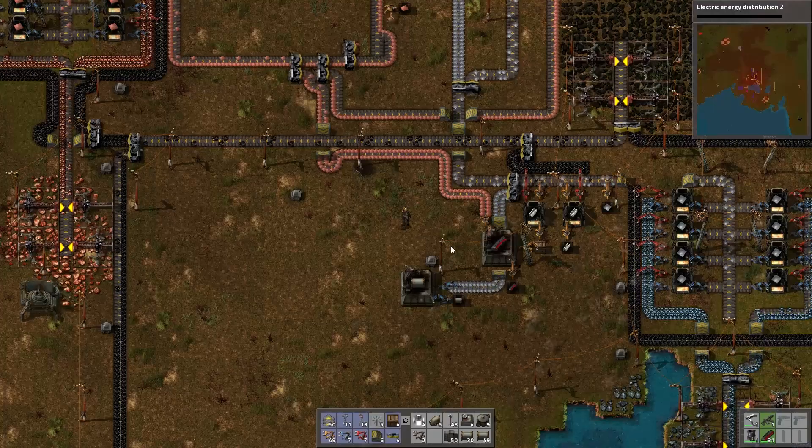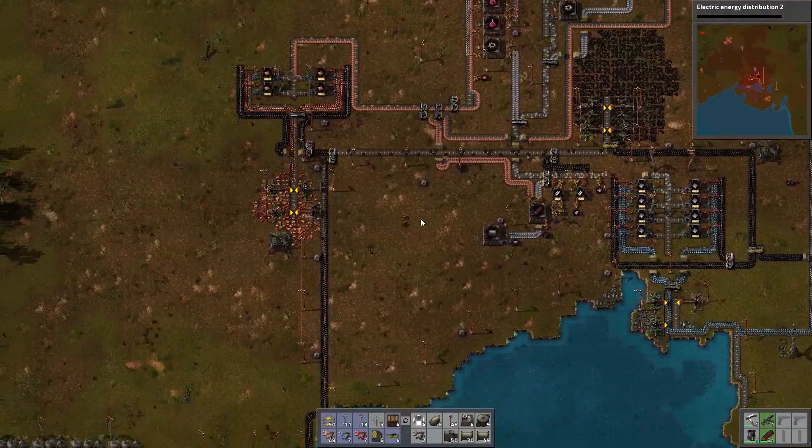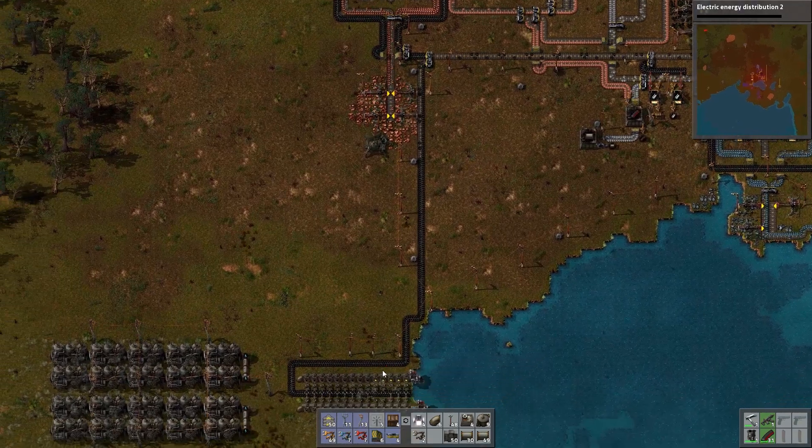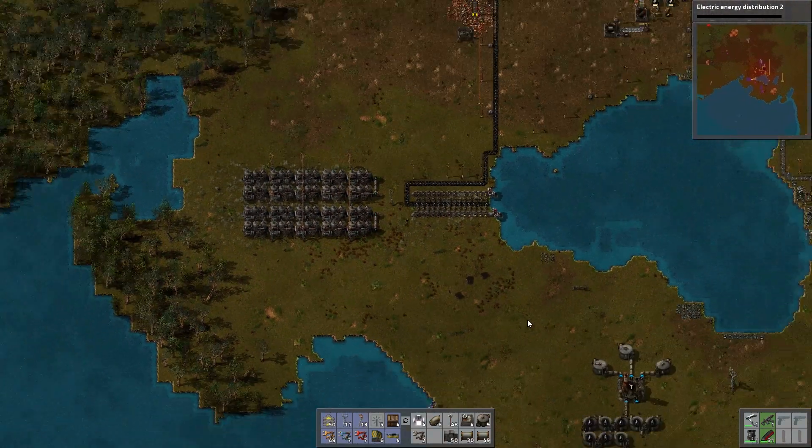Hey guys, it's KJ48. Welcome back to my Factorio Let's Play. This is episode 10 and when we last left off we were needing some copper plates because we were going to make some big old electrical poles, and we have done so.